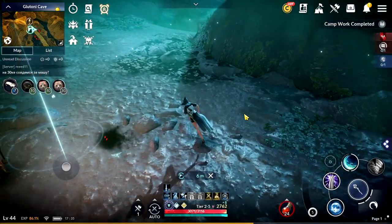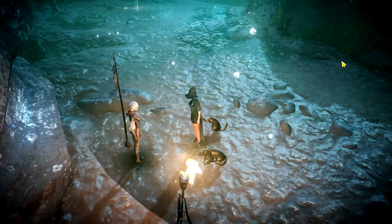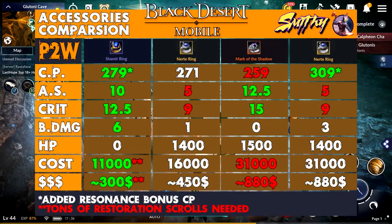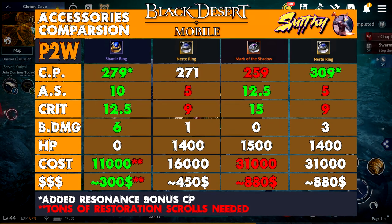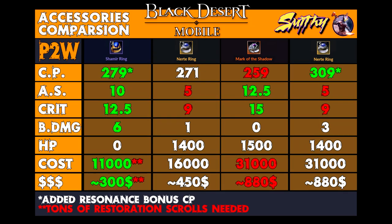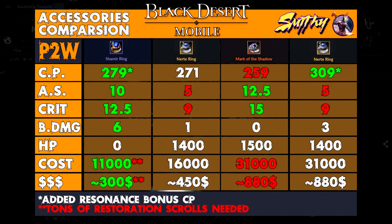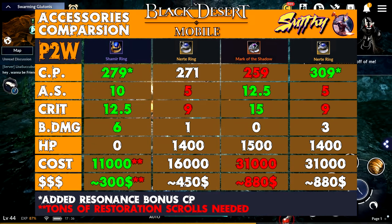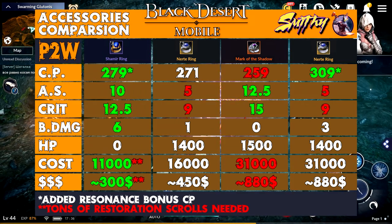In that case, let's review 3 different scenarios of accessory sets, and a bonus one at the end. First will be purple plus 8: 279 CP and 6% branch damage, same substats as before. All that will cost around 11,000 black pearls and a ton of restoration scrolls — in real money that will be about 300 dollars and more, because of the restoration scrolls once again.